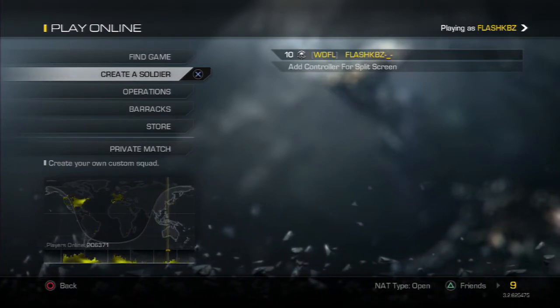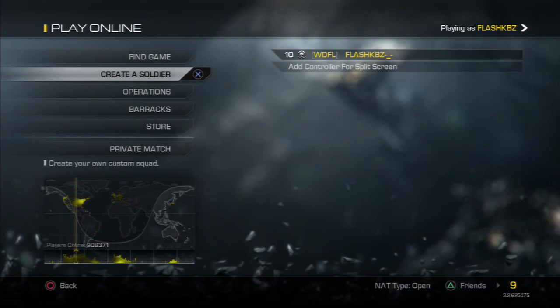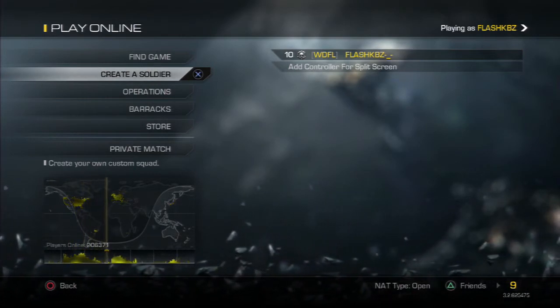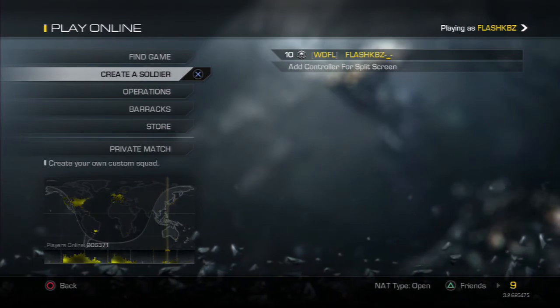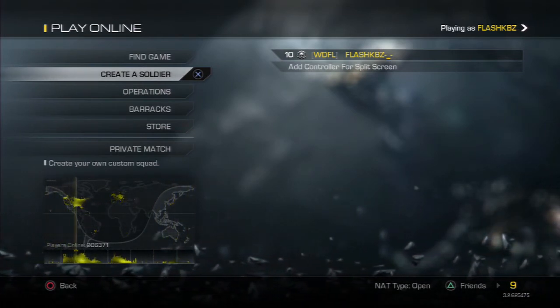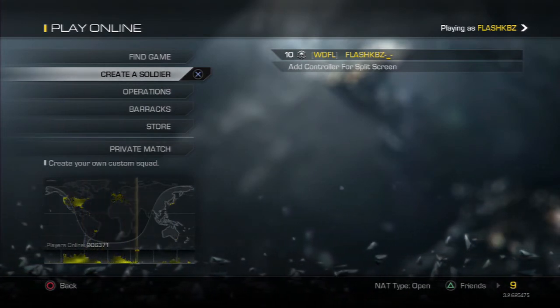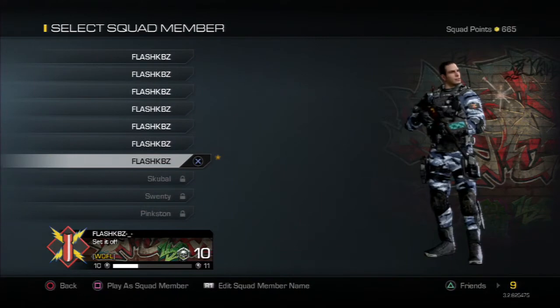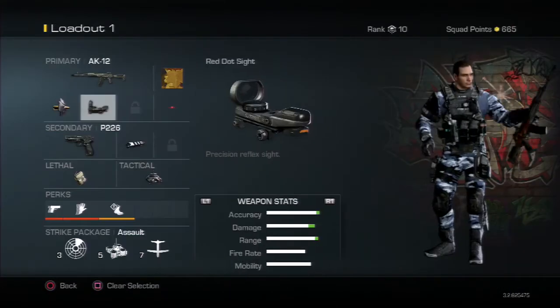Hey guys, FlashKBZ here. Today I'm gonna show you guys how to do a gun reticle glitch — for your red dot sight, holographic sight — how to copy any reticle over to a different sight that does not have that reticle. For example, we'll go to my AK.